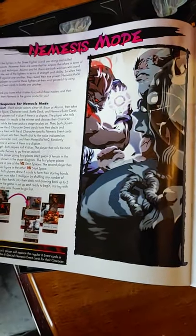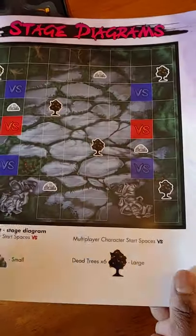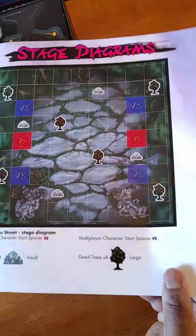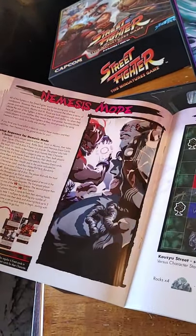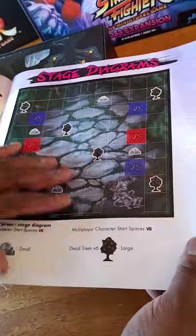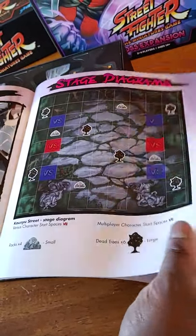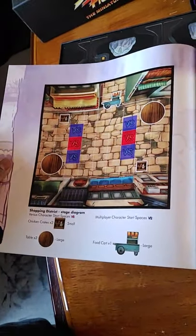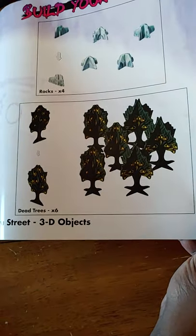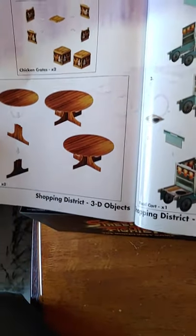Then you have a nemesis mode. Some of these modes I'm going to have to read up on — I don't remember a lot of what some of the modes are. And then you have your stage diagrams here to show you how to set up the maps for this expansion. It's a double-sided map and they show you how to build your terrain and build your game.